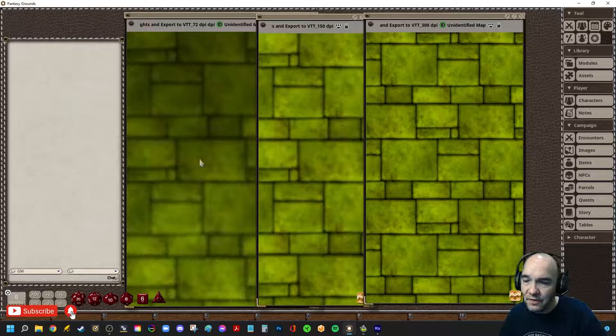It depends on how powerful your computer is. If you've got a low power computer, then export your maps to 72 DPI. I don't think your players are really going to notice a difference if all your maps are at this resolution. If you've got a decent computer, go mid-range and go with the 150.